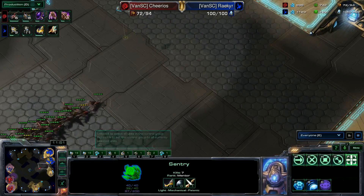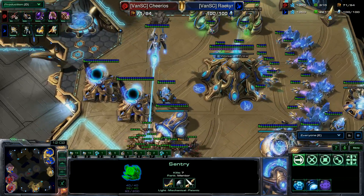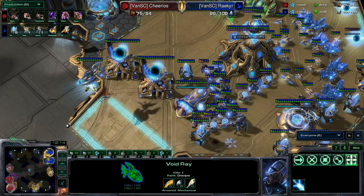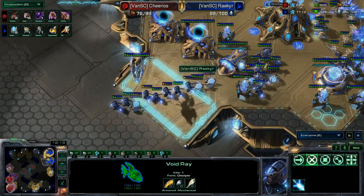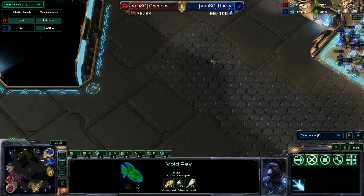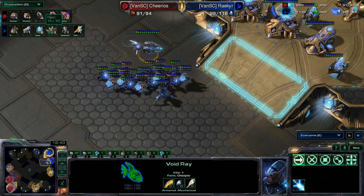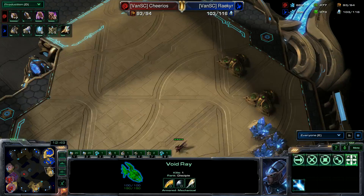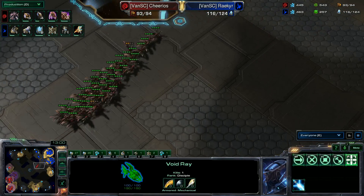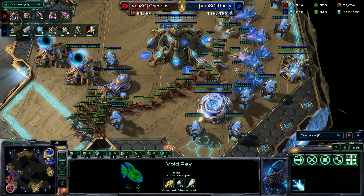The counter-attack! The zerglings are running in — there is nothing here to defend. This is going to run rampant. Zealots are not going to live long though. Blood race is doing as much as it can. There's his first kill — mass recall back to the home base. He's done his damage and is most likely in the lead at this point. Nearly 3,000 lost for Cheerios, only 1,000 lost for Riker — very cost effective. Seven more drones being mass produced, more creep tumors, another nexus, and colossus tech is now on the way with extended thermal lance.